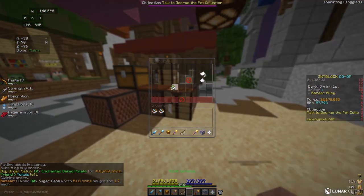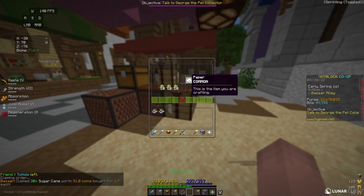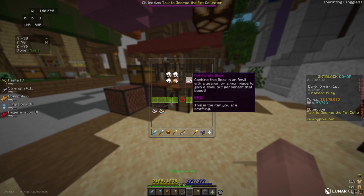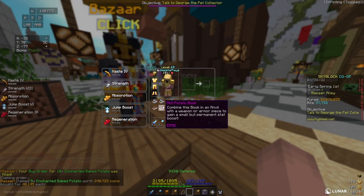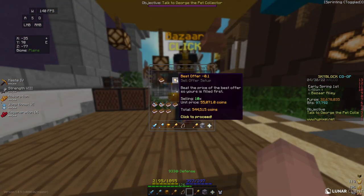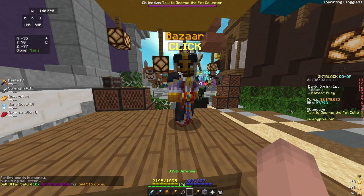When my sugarcane fills, I can take my sugarcane out of the bazaar, take it over to the crafting table and craft it into paper. Once my enchanted baked potatoes start to fill in the bazaar, I can take them out and start crafting them together with my paper to make hot potato books. Once all 10 of my hot potato books have been made, I can take them back to the bazaar and sell them for 544,000 coins. For my initial investment of about 480,000 coins, this makes me a little bit over 60,000 coins profit.